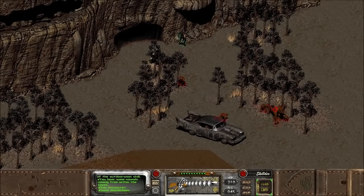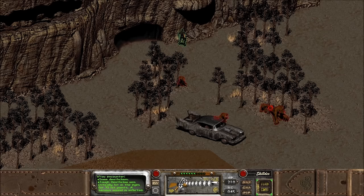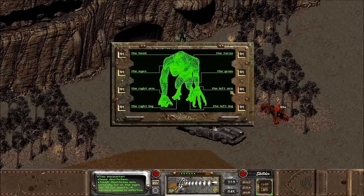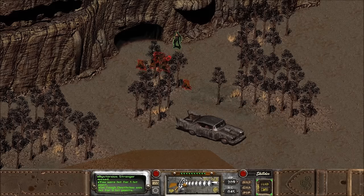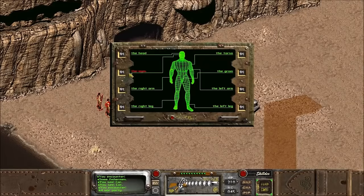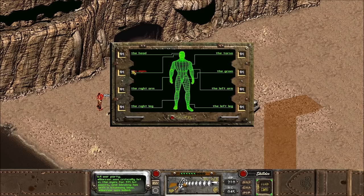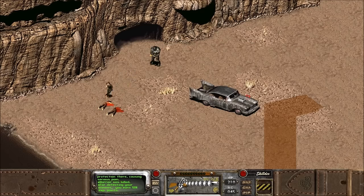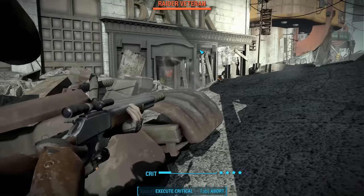In Fallout 1 and 2, the Mysterious Stranger looked very different from the Mysterious Stranger we know and love today. In this clip from Fallout 2, the Mysterious Stranger is up there at the top of the screen. Like in Fallout 3, 4, and New Vegas, he assists in combat, but he looks completely different. Here he is again, highlighted in green — he looks like he's wearing road leathers. We don't see the trench coat or fedora that we're used to. But like the Mysterious Stranger we know, after the battle is done, he exits stage left. If you play as a woman, the Mysterious Stranger is a woman; if you play as a man, the Stranger is a man.